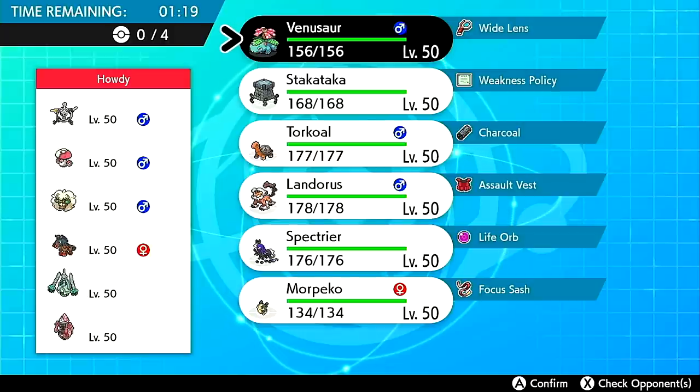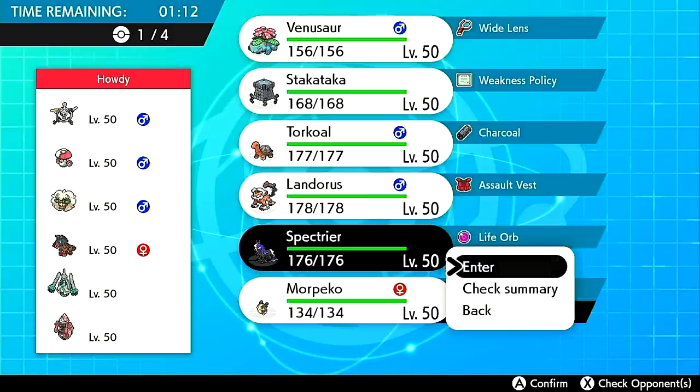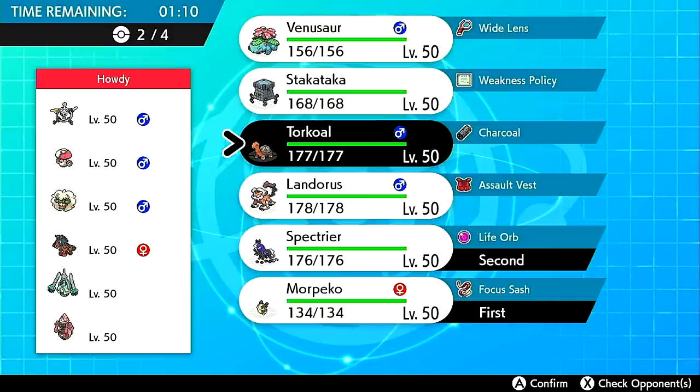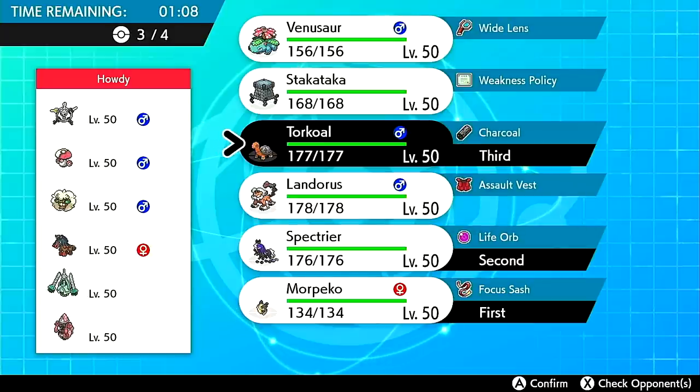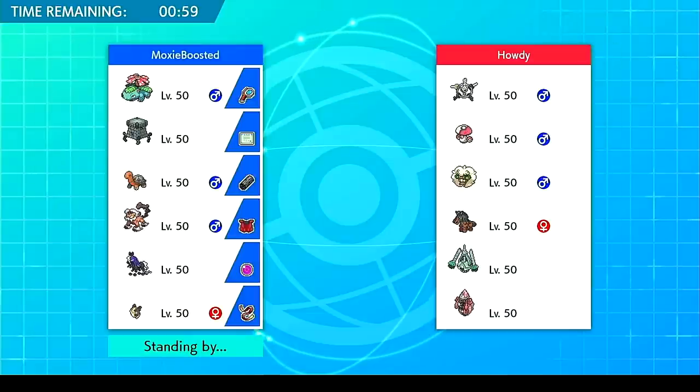This team looks scary, although I can just taunt with Morpeko on lead and be done with it. Torkoal in the back looks really good and I have to be really careful about Celesteela — Torkoal's pretty much there exclusively for that. My last Pokemon is probably going to be AV Landorus. I'm running a pretty bulky Landorus — jolly max attack with enough speed so at plus one I outspeed all Dragapult, and the rest is put into HP.